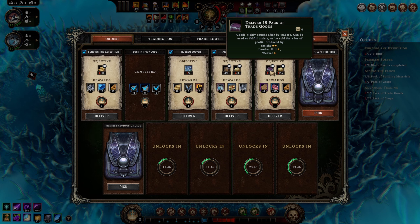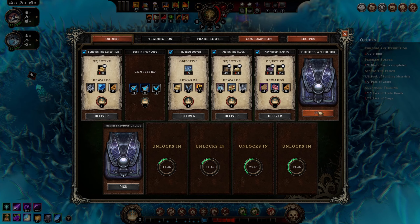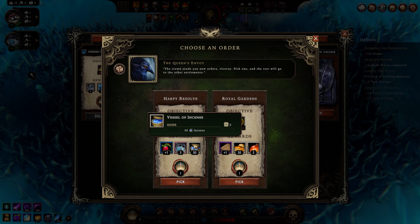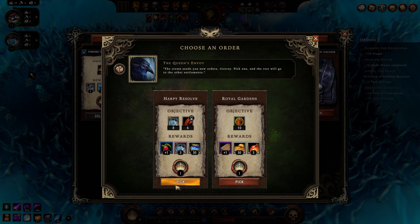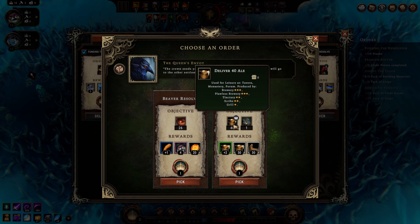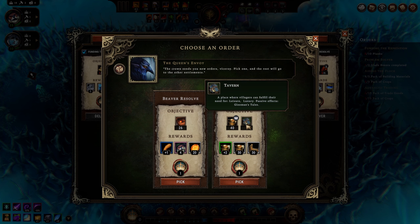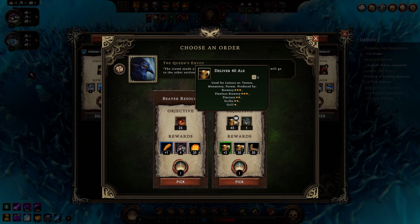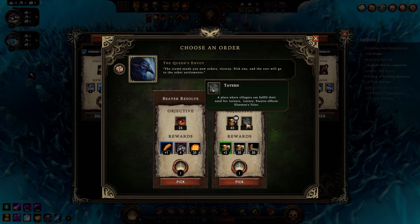Do we go in on making trade goods? It requires the smithy, lumber mill, or weaver - we'd be fine getting any of those. We do have a way to make jerky with the kiln. Harpies and lizards like jerky, so we probably should build the kiln and start making some. Keep beaver resolve at 26 - not happening anytime soon. Deliver 40 ale and have a tavern - that's so specific, but look at the reward: a bunch of ale and plus ale production.